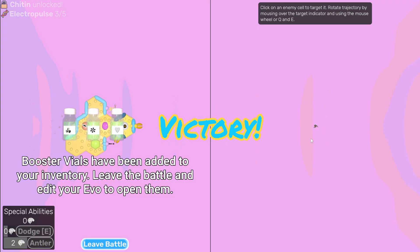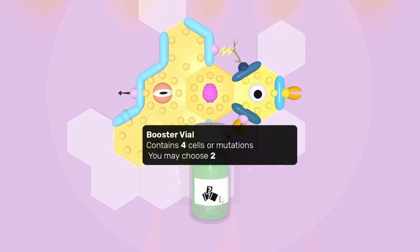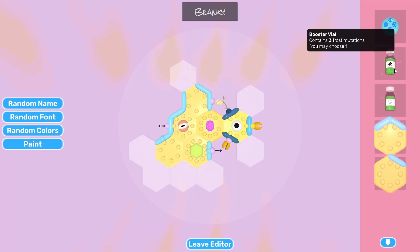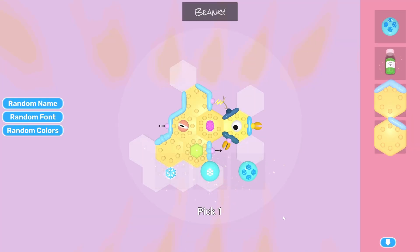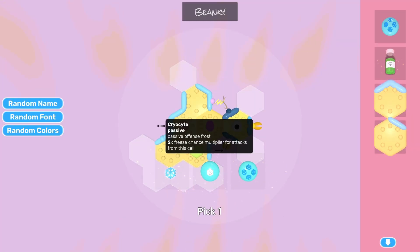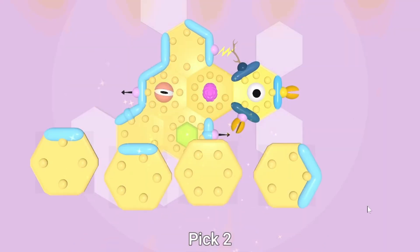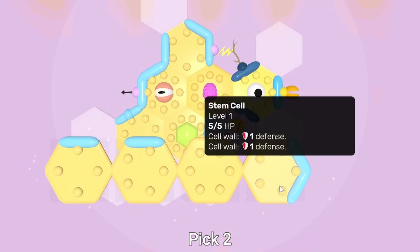I was not expecting to fight myself, but I'm glad I beat myself. And we got a lot of vials from that too. Let's crack these bad boys open — we get some random ones here, more cells. Take both of these high health ones, and then another frost thing. No frost attacks though, sadly. Let's take the one for better freeze chance, and then the last cell thing for more high health cells.